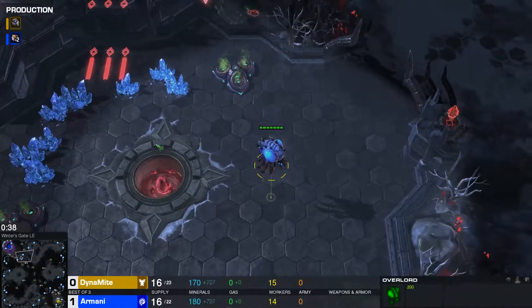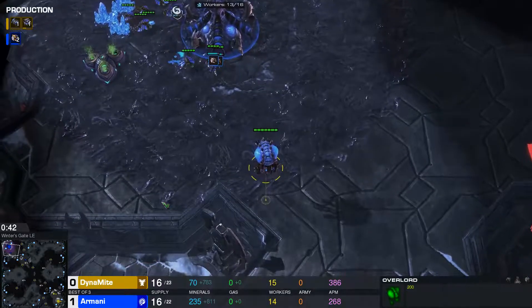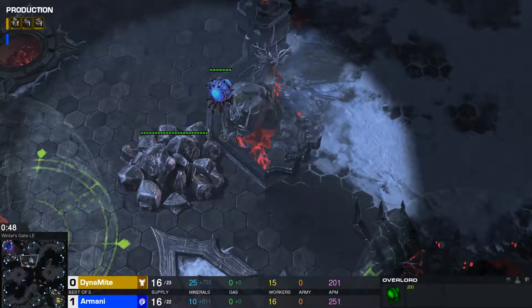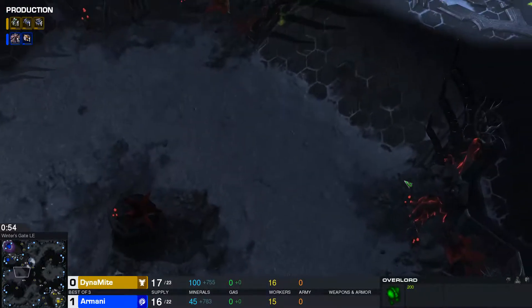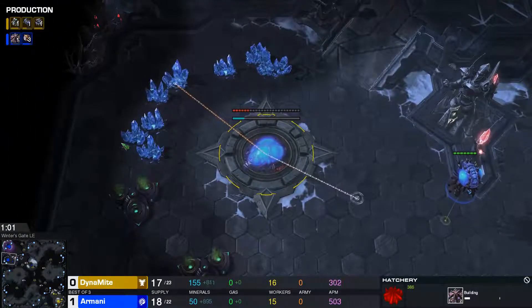These overlords going pretty much directly towards his opponent's main base. Armani — is he gonna be scouting with this overlord? Not quite sure yet, but you always kind of want to scout anywhere two racks can be. So two racks can be here, can be here, sometimes here, but mostly here and here and here. That's actually a lot of ground to cover for these overlords. Hopefully he does get vision of everything if anything happens.